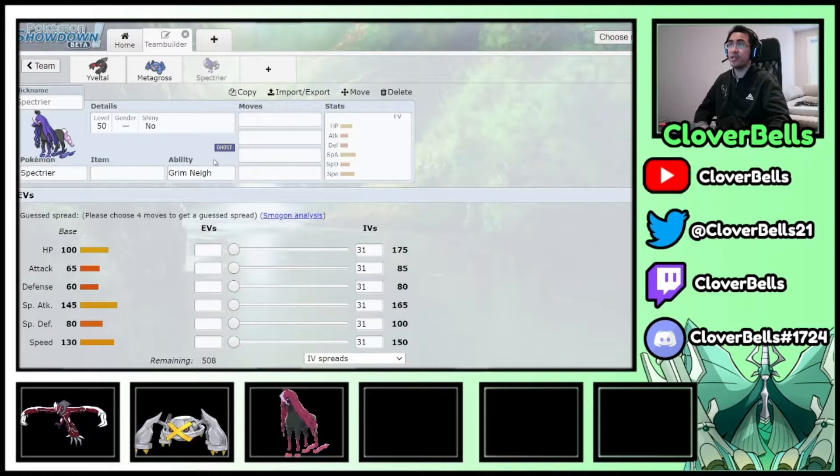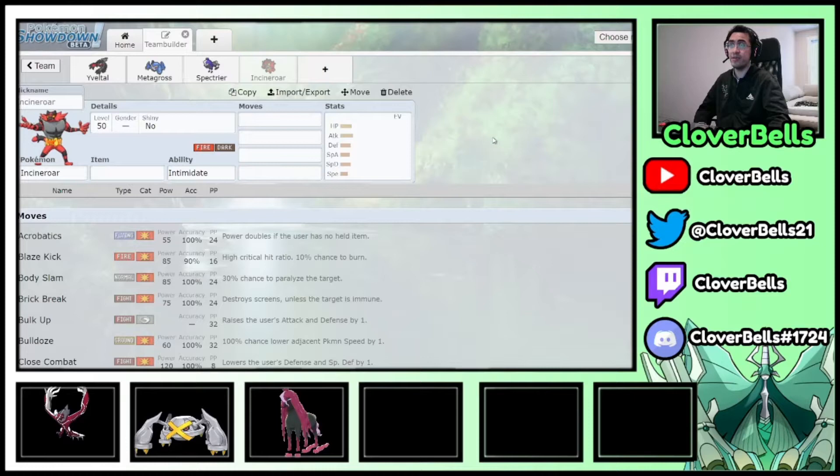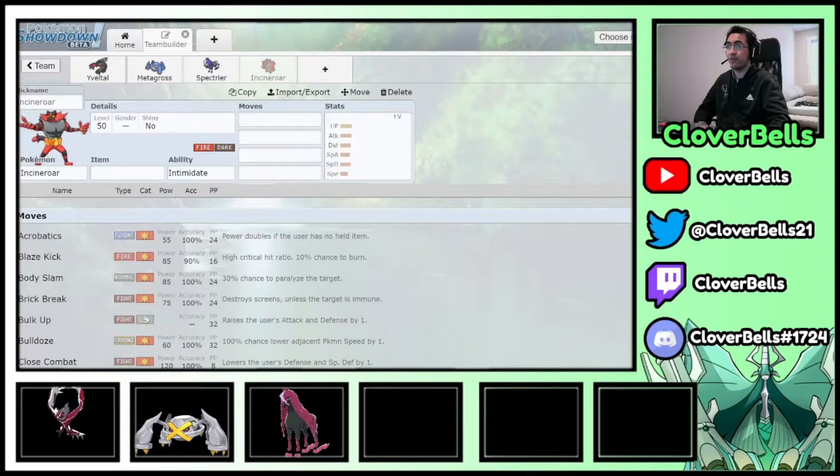Spectrier and Metagross work very well together. For a bit more speed control and another Dark type that benefits from Yveltal's Dark Aura, we're adding Incineroar. It gives the team Fake Out pressure, Intimidate, and is another Dark type that can take advantage of Dark Aura — it just fits overall.